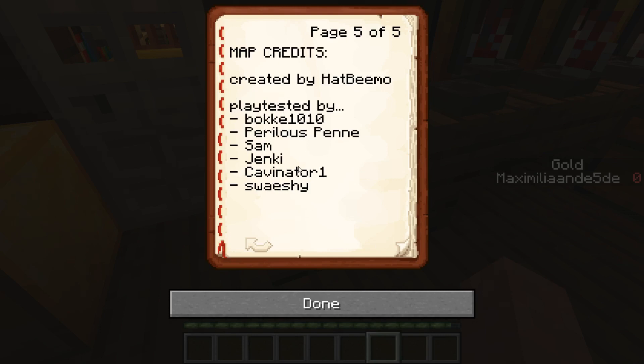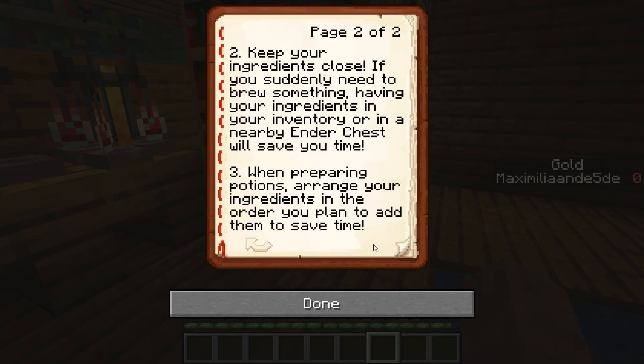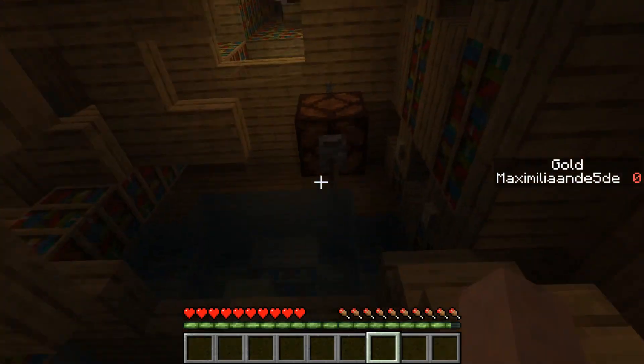There's another book on best brewing practices: never leave a brewing stand empty after brewing. After creating your desired potions, brew awkward potions in the now-empty stand to save time. Keep your ingredients close - having them in your inventory or a nearby chest will save time when preparing potions. Arrange your ingredients in the order you plan to add them. So I guess I need to brew potions.